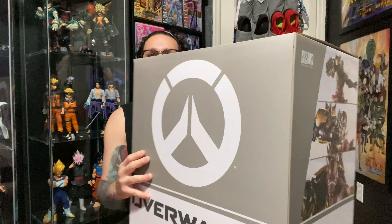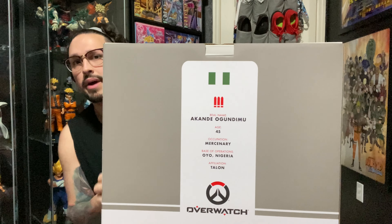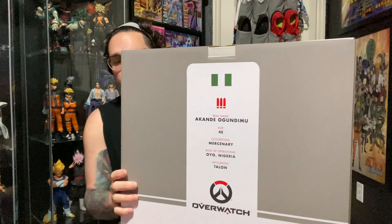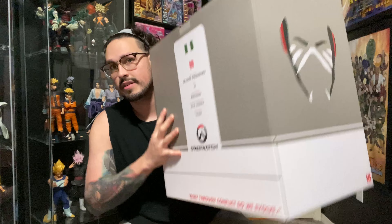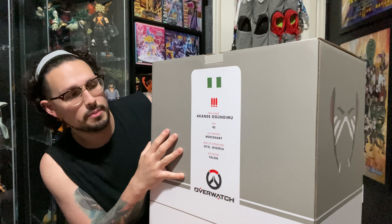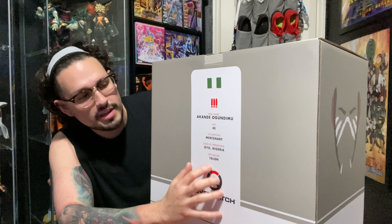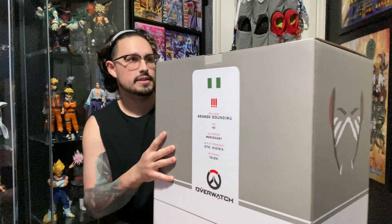I already have the Reaper statue from Blizzard. I always wanted to get the other ones — D.Va of course, but she's too expensive and we're probably not getting a restock anytime soon. So I got Doomfist for a steal. Let me show you the box real quick. Front side — pretty sturdy, pretty heavy. The back reads: 'Only through conflict do we evolve.' Nice. At the bottom we have Akande Ogundimu, his name, age 45, occupation: mercenary, base of operations: Nigeria.